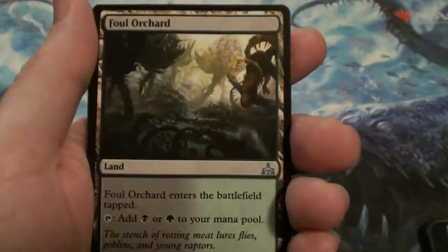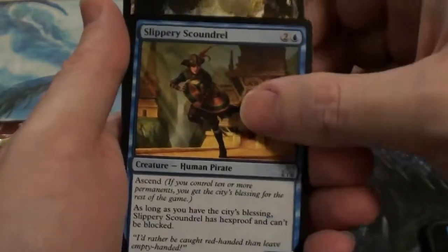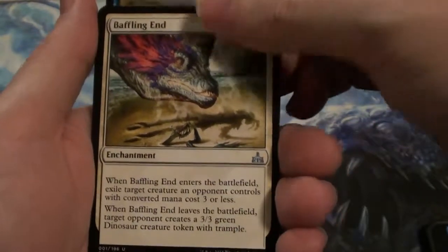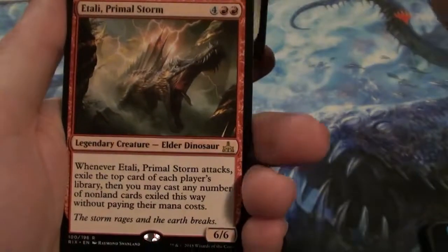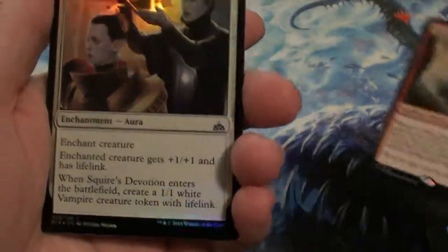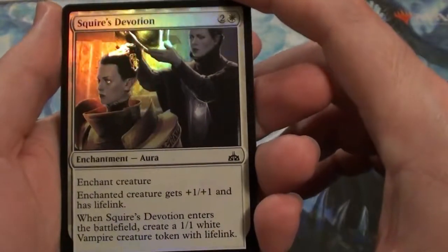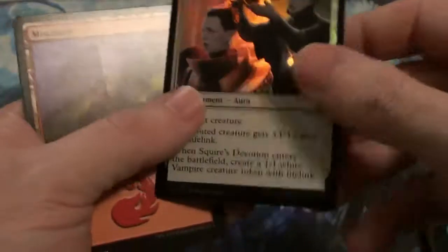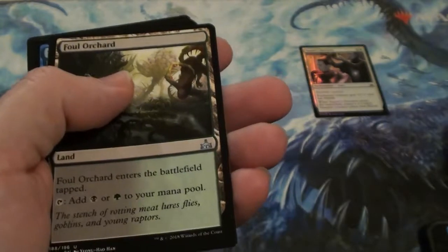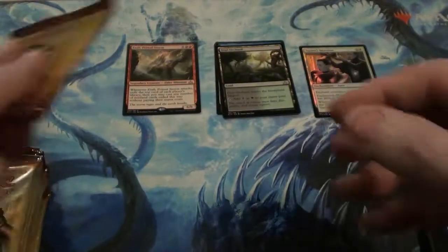And that Foul Orchard. Slippery Scoundrel. Baffling End. And Urata, Primal Storm — that's a foil. Squire's Devotion, pretty cool looking, very usable in limited. I'm going to put a foil here, token here, uncommon rare — that's how we'll start out.